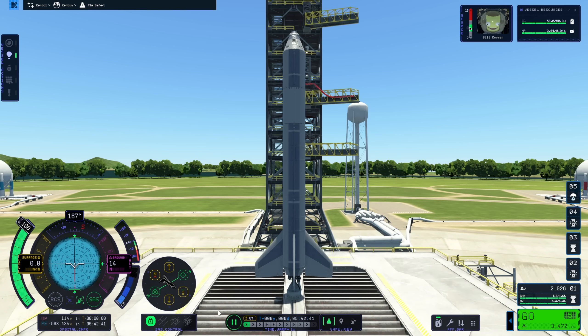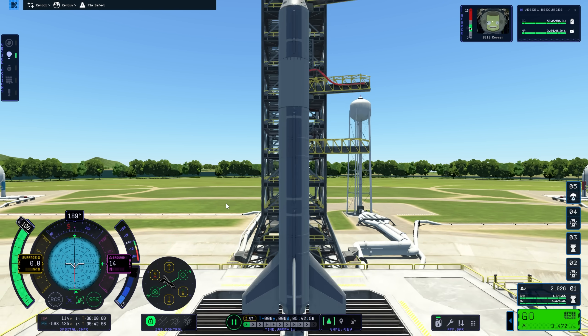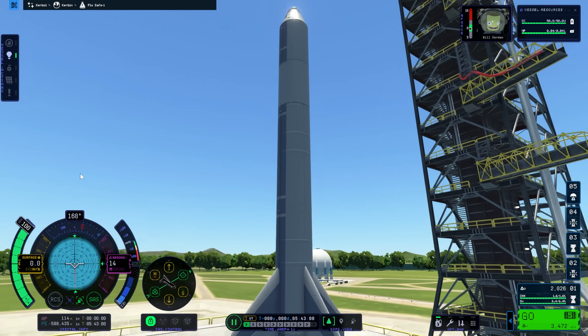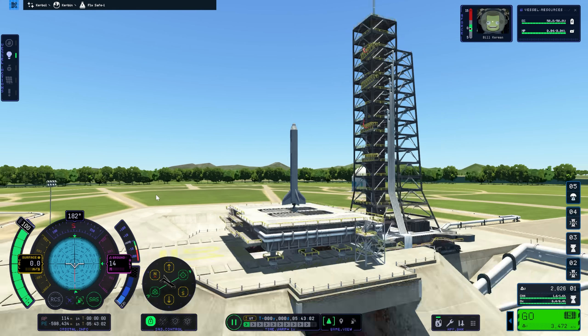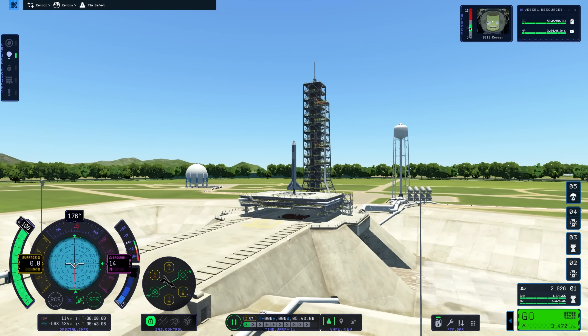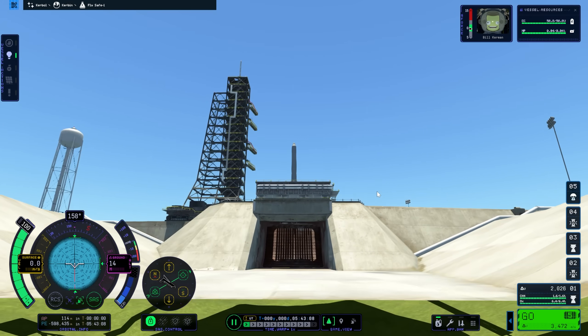The launch pad itself has been dramatically overhauled compared to the first game, and now looks much more like a genuine launch pad. You'll also have noticed that the UI elements have changed. The nav board has been moved from the center over to the left. Meanwhile, the time acceleration controls have been moved from the top left-hand corner down to the center, making them much more accessible. There are also a number of other UI elements that have changed, so feel free to pause the video to take a closer look.